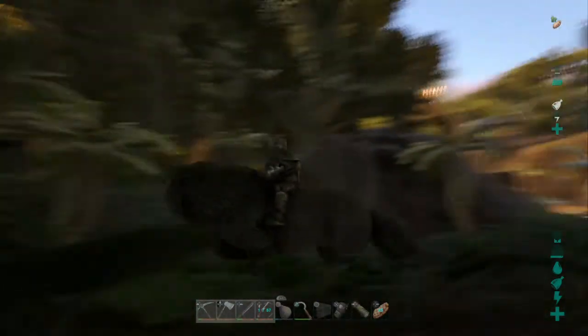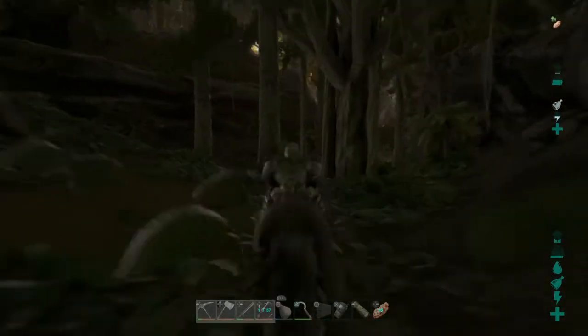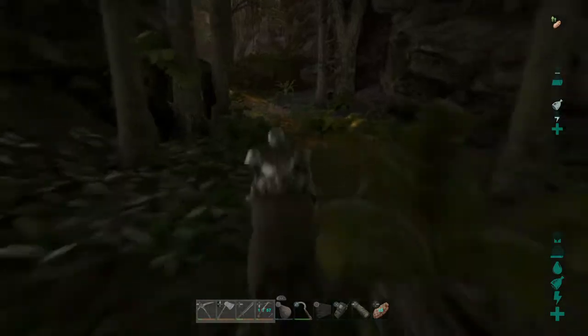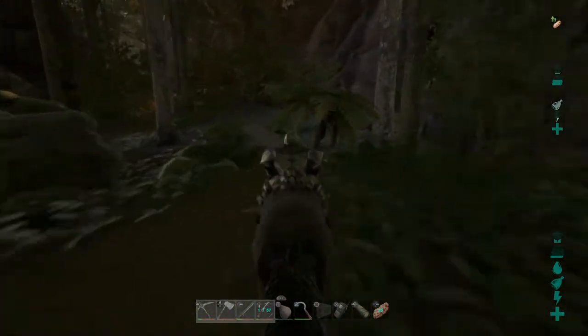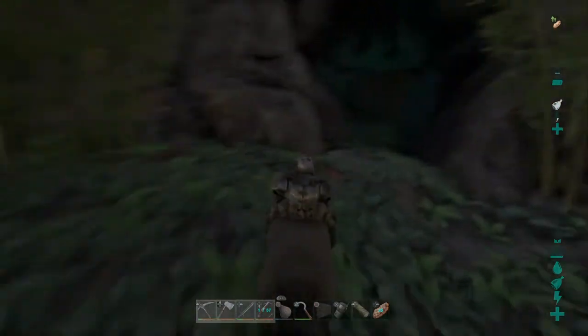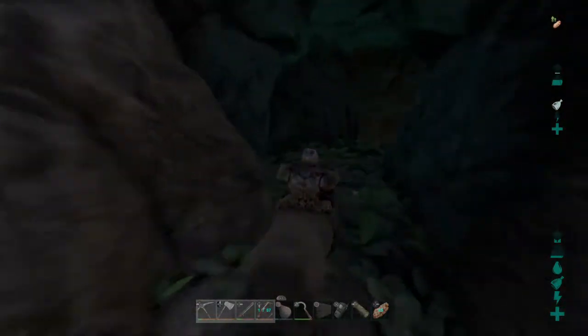When you move up here, you want to take a right once you get past the cliff. You go up here — there's kind of like a clearing you can go through. Once you get through here, you just take a right, or just stick to the right wall, and it should be right here. And this is where it is. Like I said, this is an easy cave, and if you have a wolf, this is easy.